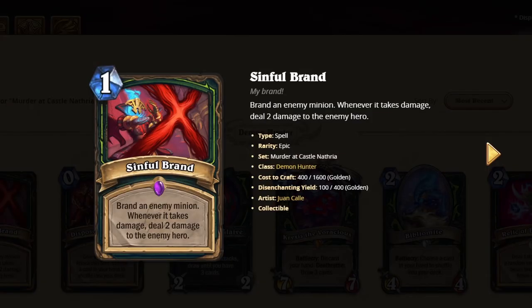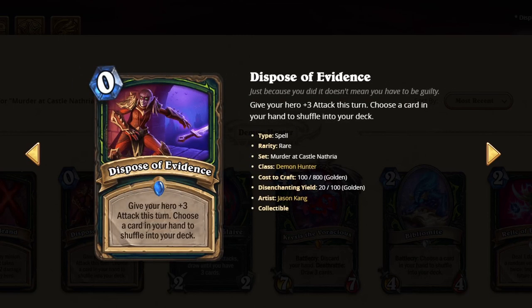Sinful Brand — this card sucks right now in Standard. Only 2 damage, not a lot. This is a 1. Dispose of Evidence — 0 mana, 3 attack. I think this card's a 3.